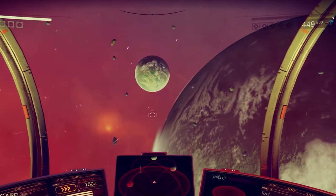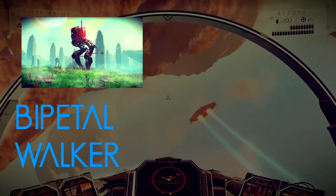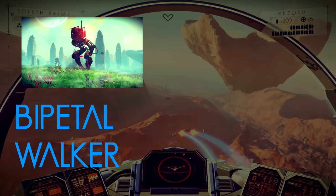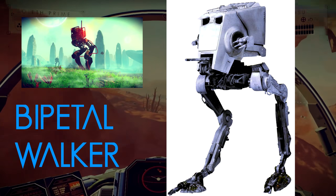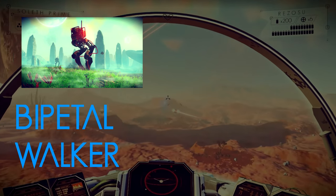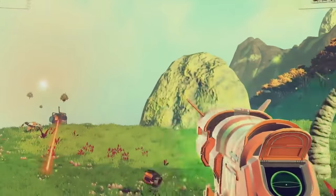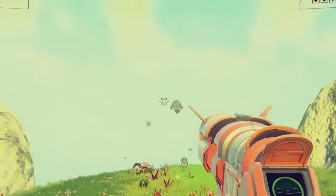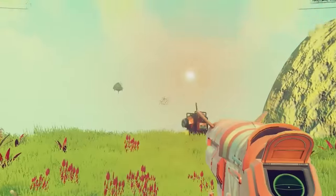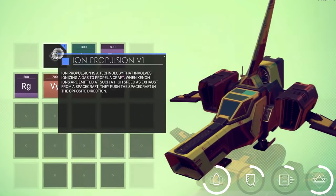Now let's talk about the last sentinel: the bipedal walker. It has a Star Wars-like appearance. These seem to be the heavy hitters of all the sentinels, and from the small footage we've seen so far, it did not take long for this bipedal walker to destroy you. If anything, you want to avoid these sentinels at all costs — if you get their attention, you're pretty much dead.